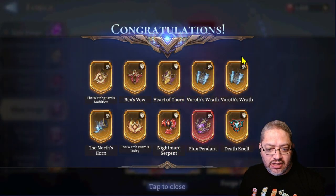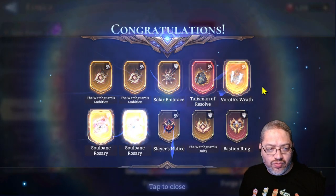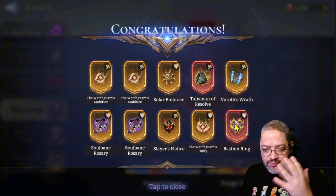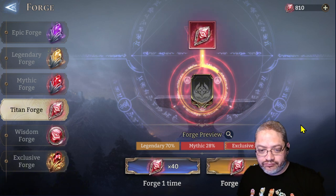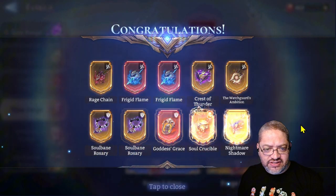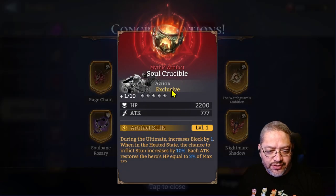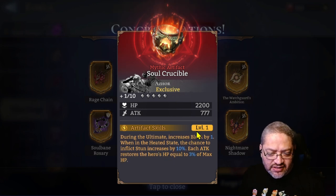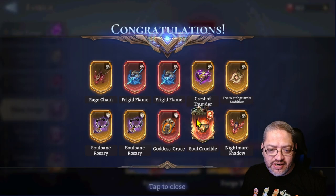We got a Flux Pendant — I already have one leveled up in this account so that's going to be sold. We're starting to cool off a little bit. Finally, a Passing Ring — at least we got one in this batch. Some more Frigid Flames, perfect. And we got the Soul Crucible for Azor — with the stand mechanic we can use that for Sembra as well.